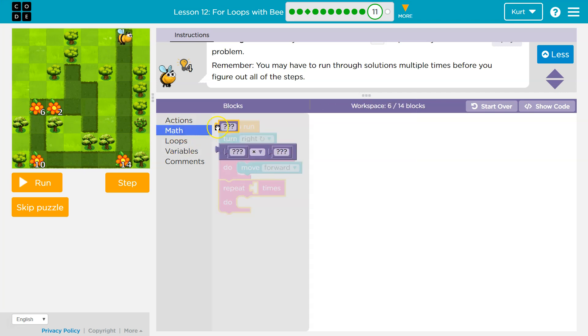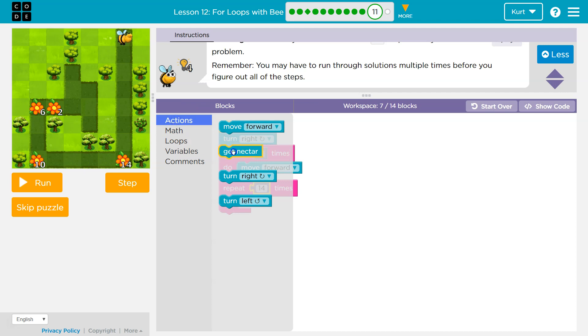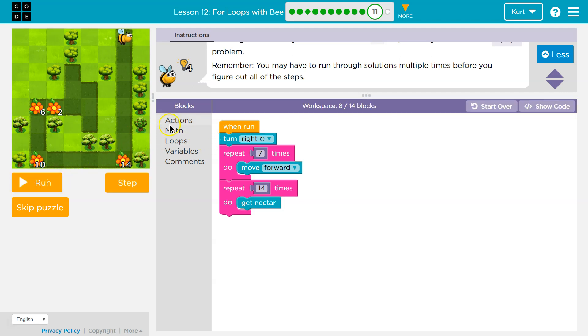So let me put this down here and use a repeat of 14 to get nectar. So right now I'm going to turn right, move forward once, twice — and this keeps repeating the code seven times. Once it hits the seventh time, it says okay, done with this loop, and goes to the code below it. So I do this 14 times and I should get 14 nectar. Okay, that is looking good. Then what would I need to do?